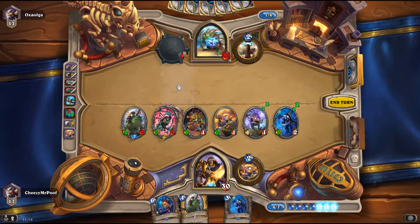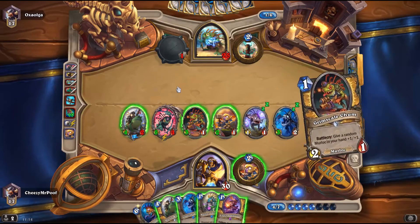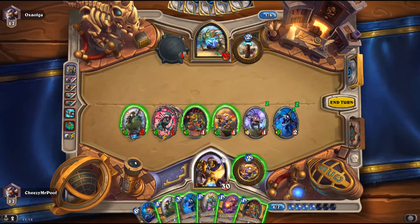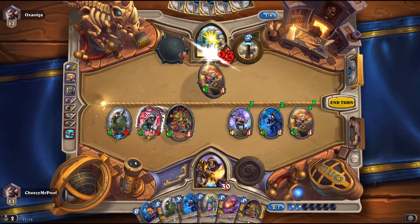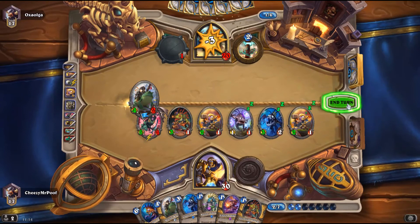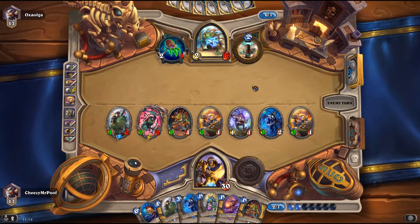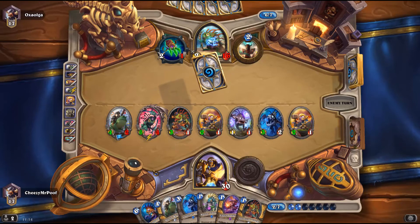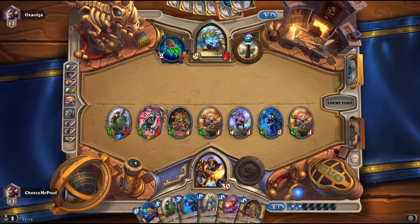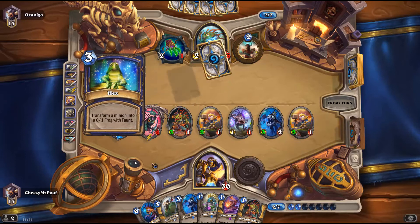And we should draw some cards. Draw three for three seems pretty good. Let's just go face. I'm predicting a lightning storm of some kind. But as you can see, our hand is pretty full of Murlocs, so we can probably just get back in the game even if he clears the board. Hex? No heck please. Yep, there's lightning storm. But he can't do anything else and he's overloading himself.